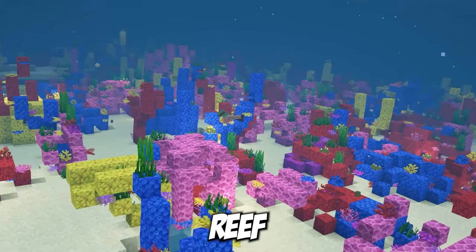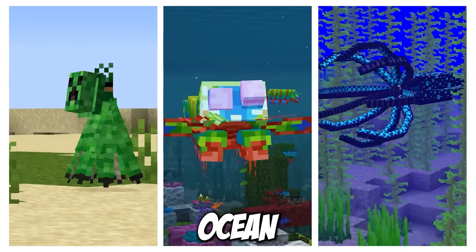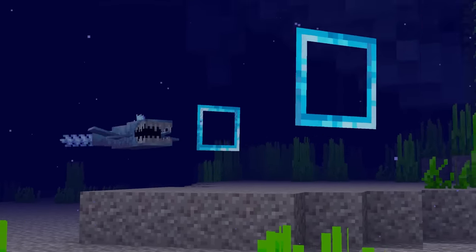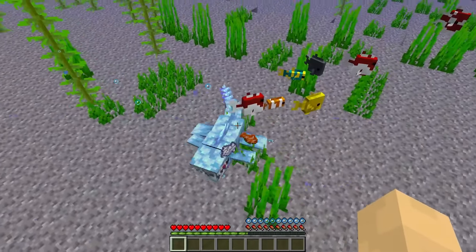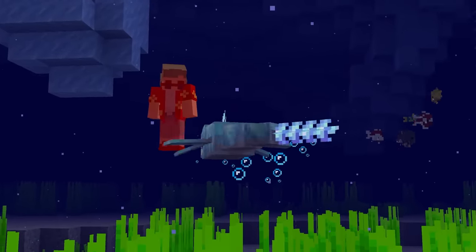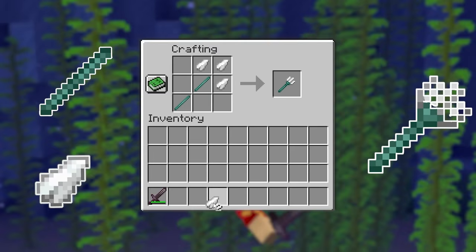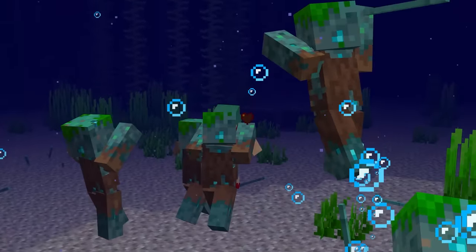Here's a normal coral reef, and here's what a coral reef could look like if these new ocean mobs were added to Minecraft. Meet the Thrasher — it's like a shark but with sonar powers. It'll hunt anything that moves, and when it catches its prey, it thrashes a lot! If you brave the depths and slay one of these beasts, you'll be rewarded with crafting ingredients for the trident — an easier way to get the trident than fighting waves of drowned.